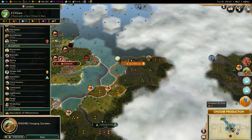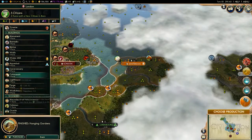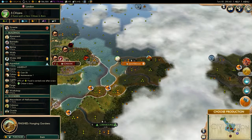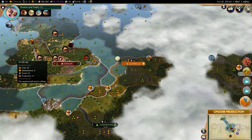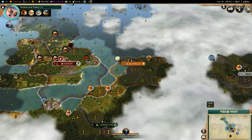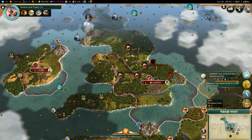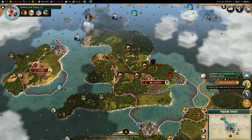Someone built the Hanging Gardens. Well, it was worth a shot. Aqueduct? Maybe we'll save some food. Watermill — yeah, I'll do a watermill, increase my production and food. Mausoleum of Halicarnassus was built in a far away land, and so was the Colossus. I was actually thinking about building the Colossus, so good thing I didn't go for it.